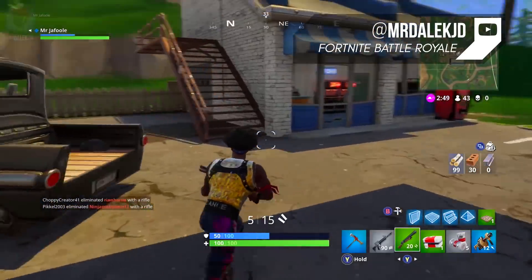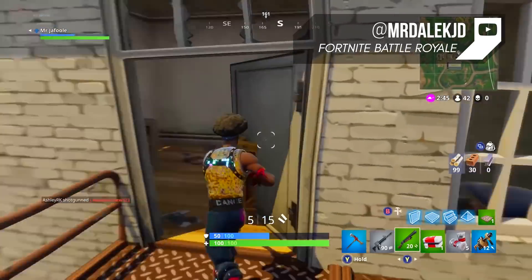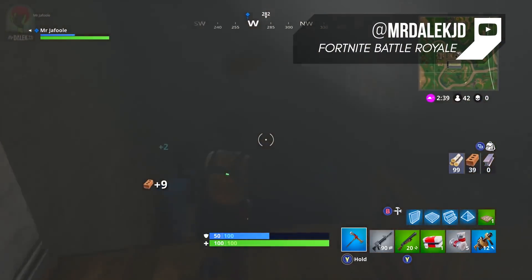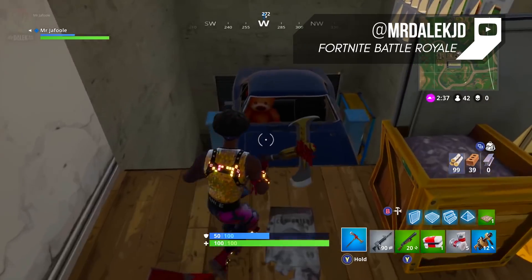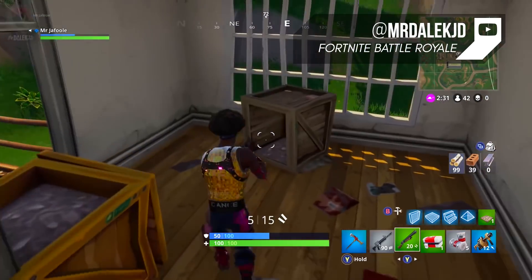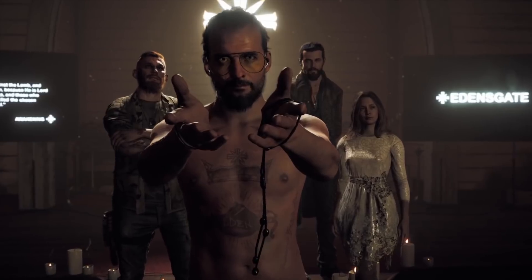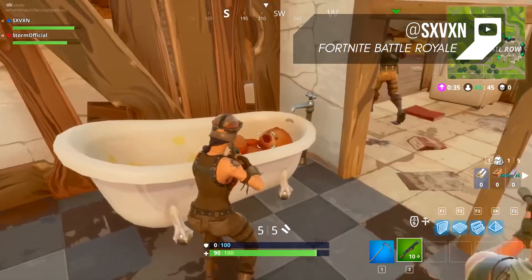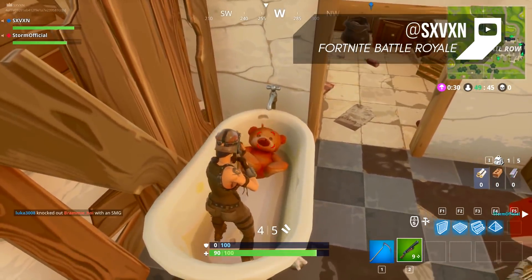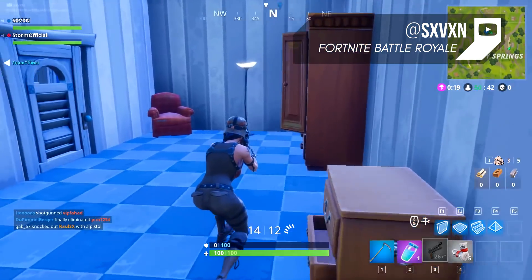Possibly the most creepy teddy bear of the bunch can be found in a gas station just west of Tilted Towers. If you break down a wall on the second floor of the gas station, a hidden room will reveal itself. In that room is a car with another creepy teddy bear. Only this time, if you aim at it for a few seconds, it will just disappear altogether, even if you don't shoot it at all — it'll completely vanish. These bears feel like they're most definitely part of some cult or something. Maybe they spend a little too much time in Hope County, Montana — Far Cry. While we may never know why the game recognizes these stuffed animals as enemies, it still doesn't hurt to make them disappear just in case.